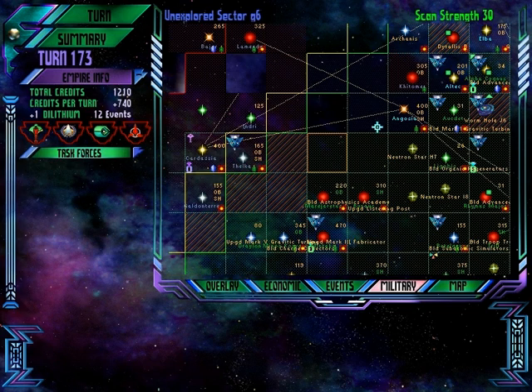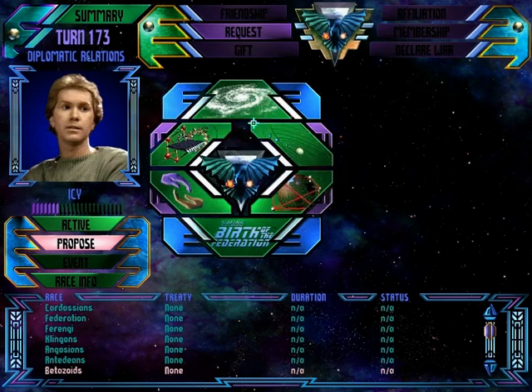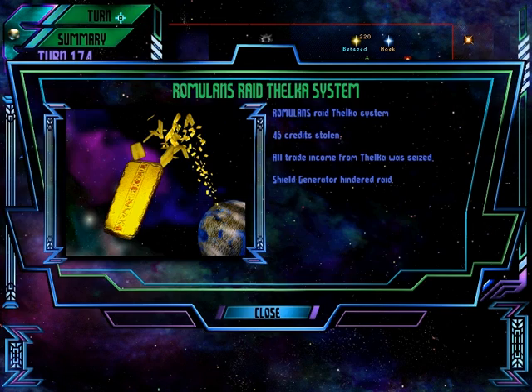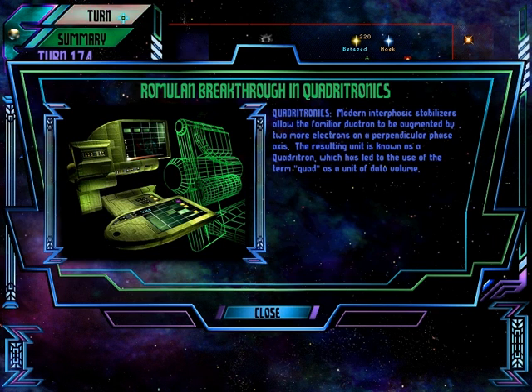We've got a shitload of dilithium. It's only a matter of time, Federation — you should surrender now while you can. Betazoids are icy to me, but soon I'll win them over with my sexy Romulan dancing. Raided money from the Cardassians. We destroyed the last orbital battery on Altec, two of their eight structures, and killed 33 million humans. Breakthrough in quadratronics!